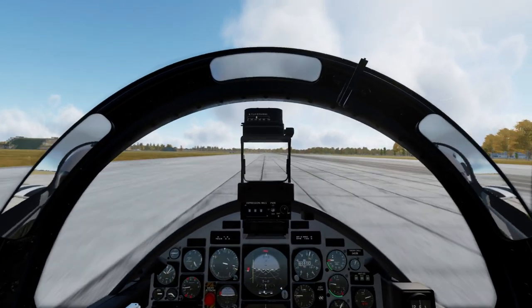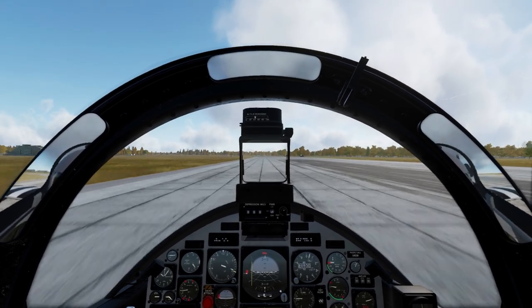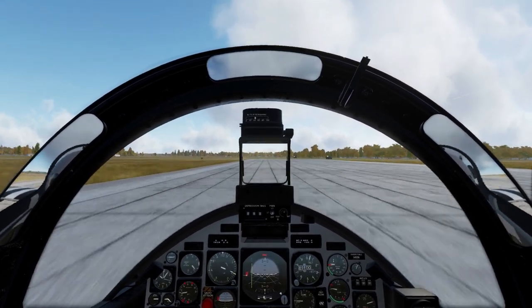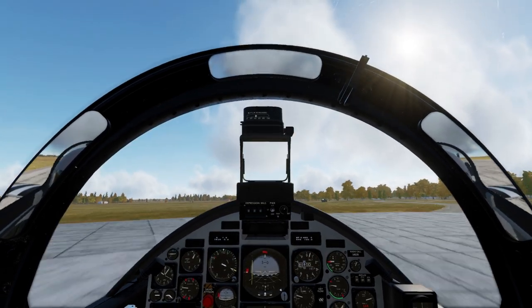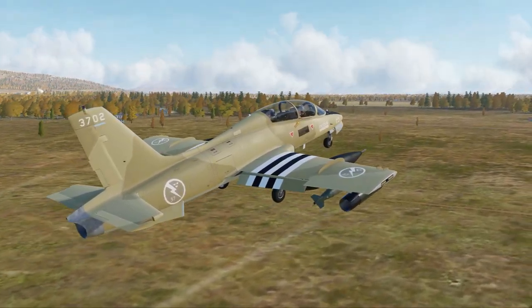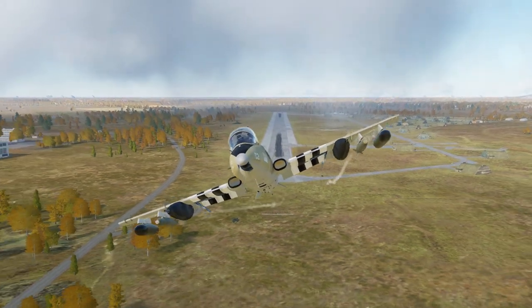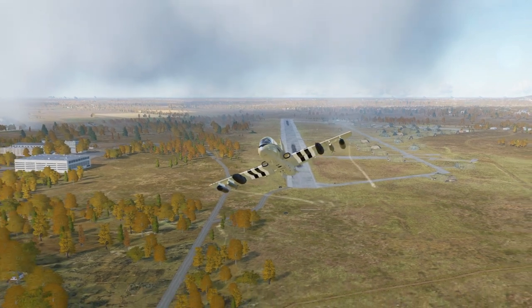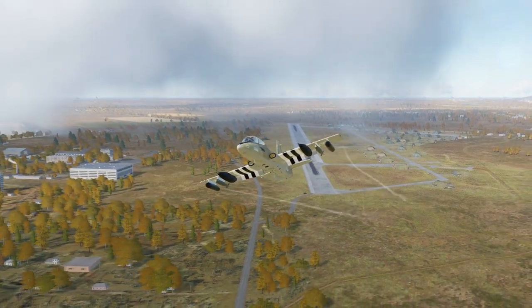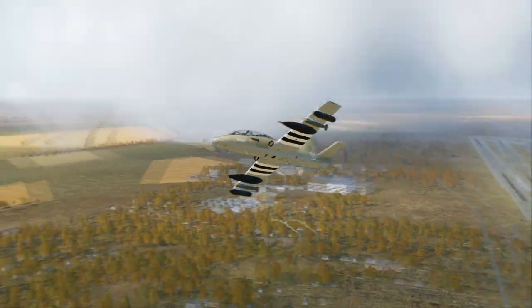Once we're airborne, I'll talk about how the aircraft actually handles in flight. But since we're a bit heavy, the airplane does take a lot of the runway to take off. So we want to get rid of as much drag as possible — wheels up immediately. And the same goes for the flaps, really. Oh, that was the wrong direction. We don't want to apply more flaps.